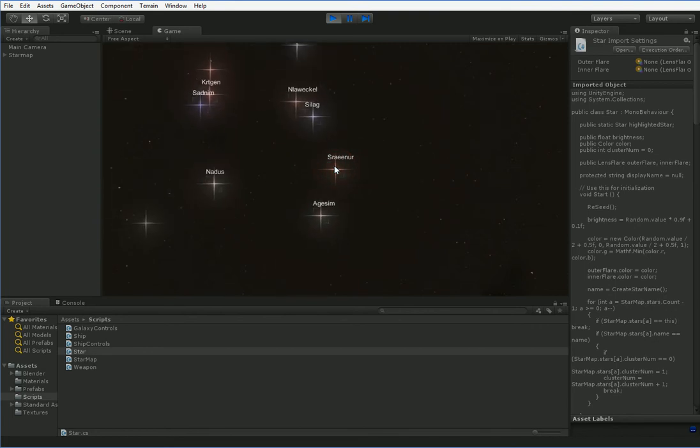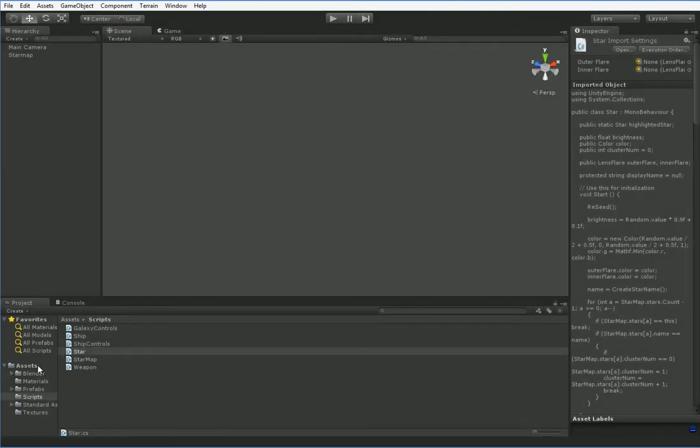What we're going to do this time is make it so that the player ship appears in this overworld view and can drive around. So the first thing we've got to do is put the player ship out in this particular section, but you may notice that we don't have a prefab for the player ship.